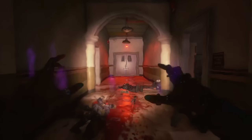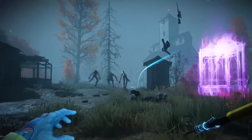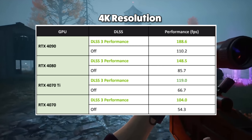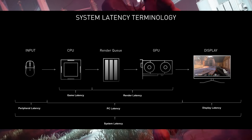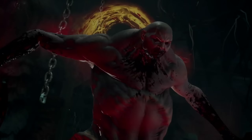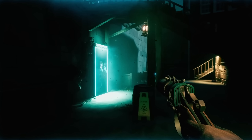DLSS 3 uses AI to essentially fill in the gaps to ensure you achieve the highest frame rates possible. The result is a buttery smooth experience at any resolution, which is especially important in a fast-paced first-person game. The tech is available for any of the 40 series cards, and Redfall is also Reflex compatible, which helps the PC and display respond faster to mouse and keyboard inputs, giving you an ultra-low latency edge when going for last hits on vampires.